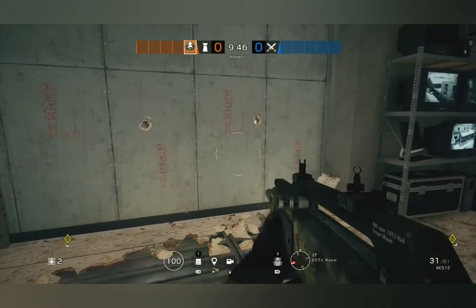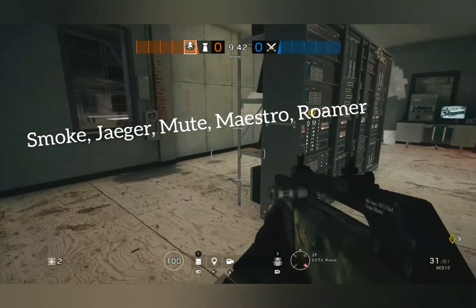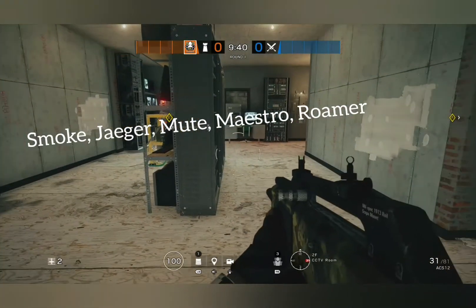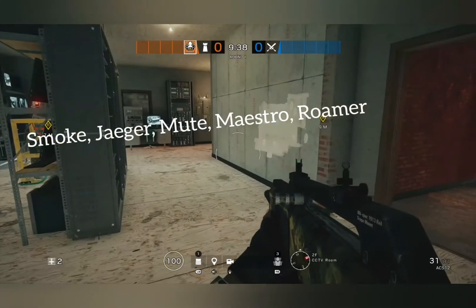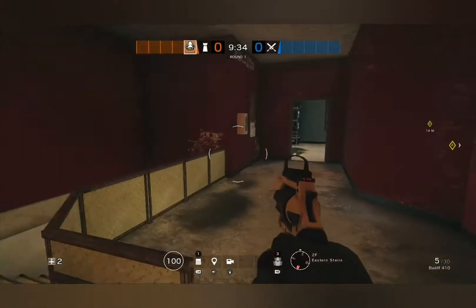The ops I would bring — now that we're on the subject — is Smoke, Jaeger, obviously. I would bring a Maestro and a Mute; they're both very strong. And the last one could be a Vigil or a Mozzie, someone to roam, like a deep roam.